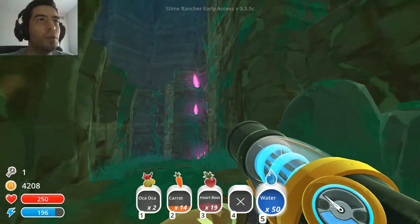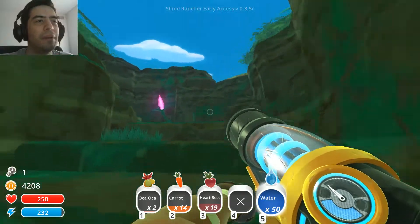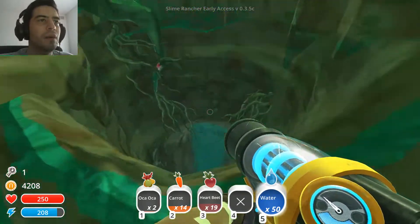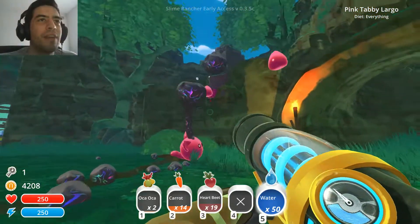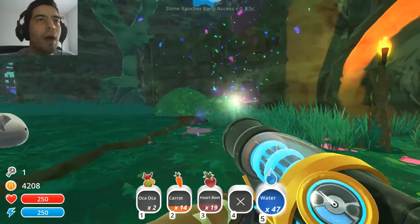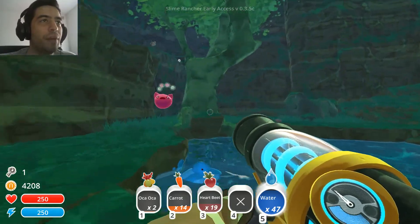Oh look, so this is the new moss blanket. Look at these plants, they look so cool. I don't think that's the only addition, obviously. And we go down. Of course, we're being invaded by Tars already. Wow, the water is more powerful now. I like that.